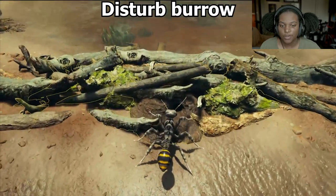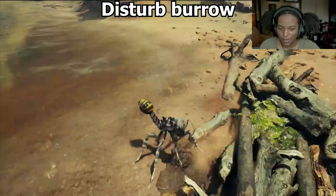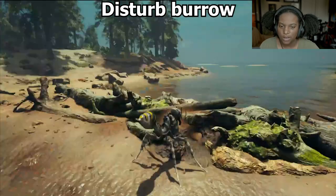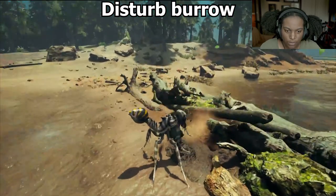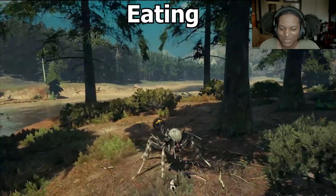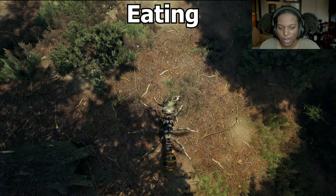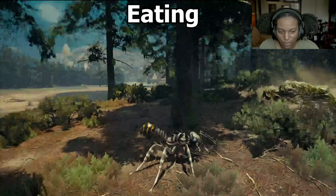Here's our disturb burrow animation. I don't know, it looks a little awkward. But I would expect that to be the case since they usually dig tunnels and stuff. That's just what ants do. It's kind of wild that they can dig with those legs. I have a meat hook here. We hold it in our mandibles, but it doesn't really look like we're holding it. And now we're going to eat from the body — just kind of moving stuff around with the mandibles.